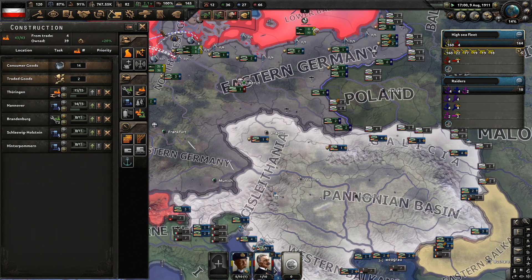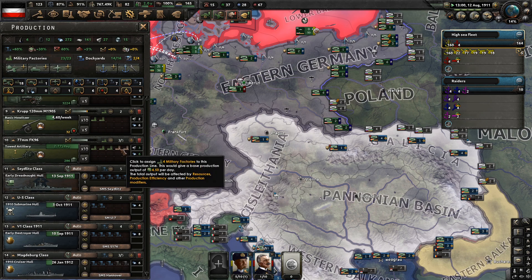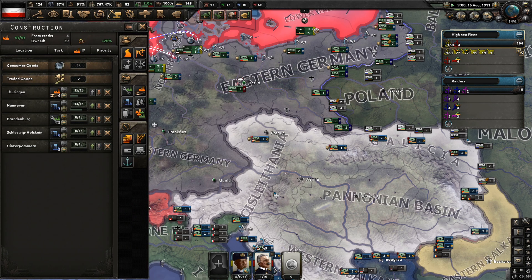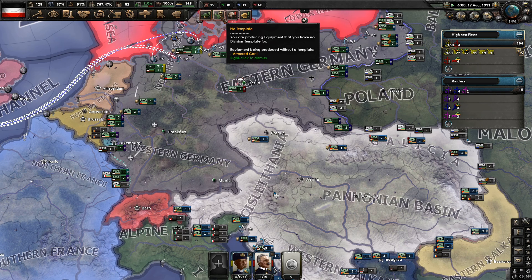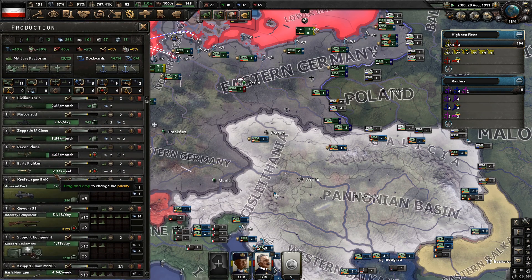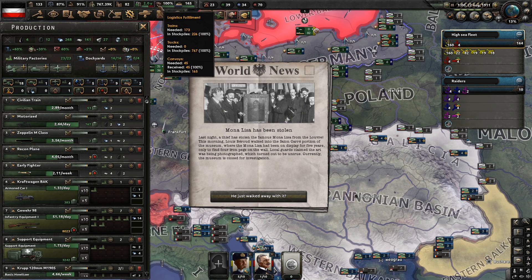Let's see how we are on production. We are building dockyards — full steam ahead, that's good. Could probably be building some more military factories. We are bumping up artillery production — let's put another one in on howitzers and increase production to 3 there. We still got the Seydlitz left. We are producing armored cars without any use for them yet, but we'll put them into our motorized divisions when we get that far. We're starting to stockpile motorized — that's used for logistics.